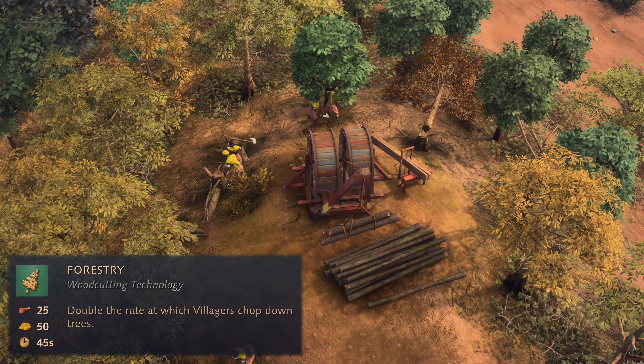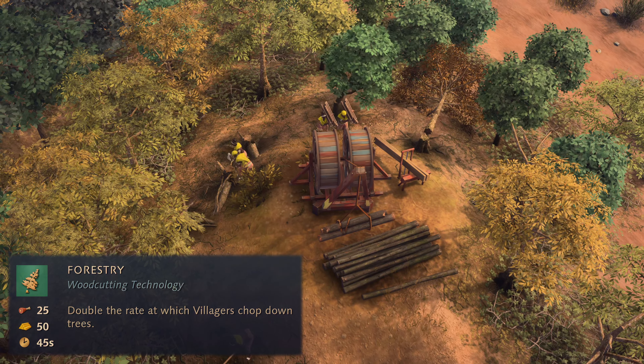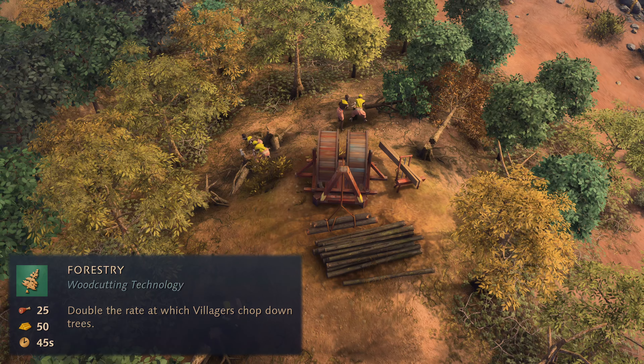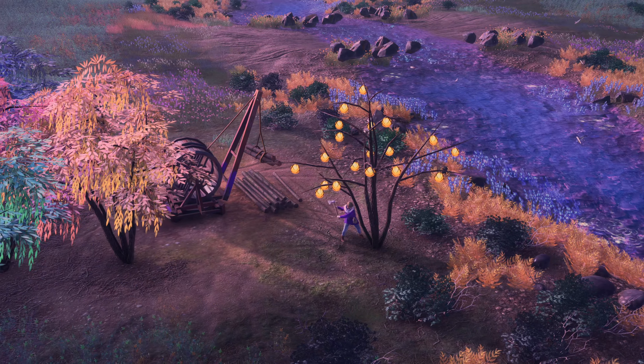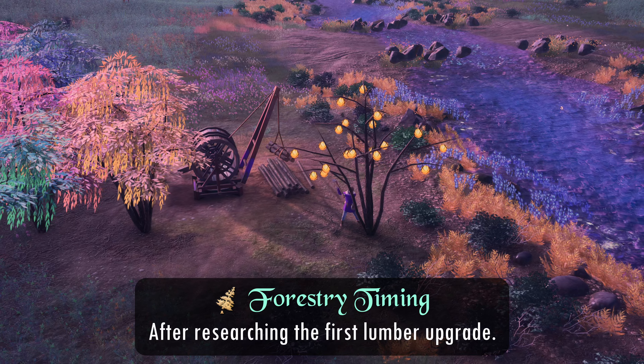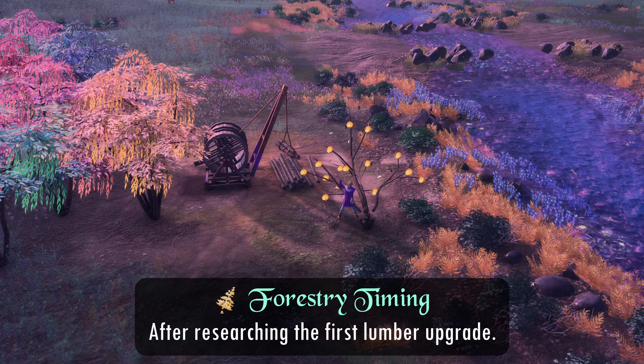Forestry is somewhat of a trap for beginners as it looks like a cheap no-brainer technology that you can research immediately. Not quite. It only has a roughly 3% impact on wood gather rate and should be researched after you get your first lumber camp upgrade in the Feudal Age, and not earlier.